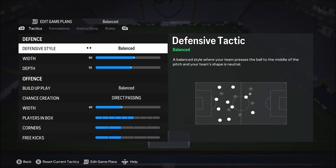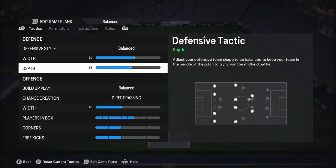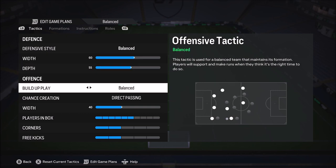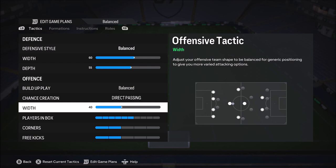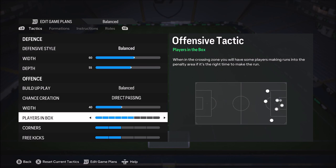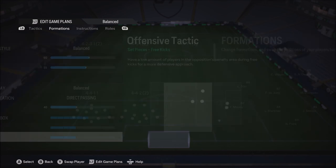Now I'm going to show you the custom tactics Hashtag Harry does use on his balanced game plan. We've got balanced defensive style, 60 width, 55 depth. On offense, we've got the build up play on balanced. Chance creation, we've got it on direct passing. Width, he's got it on 40, plays in the box he's got it at 6 bars. Corners he has at 2 bars and free kicks he also has at 2 bars.